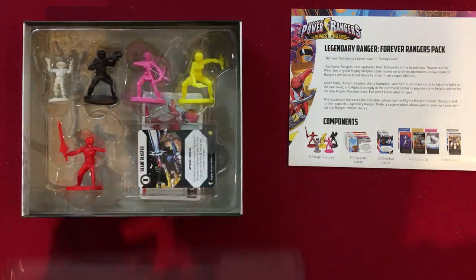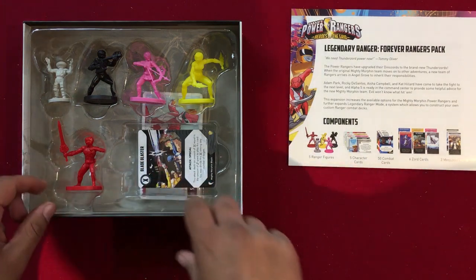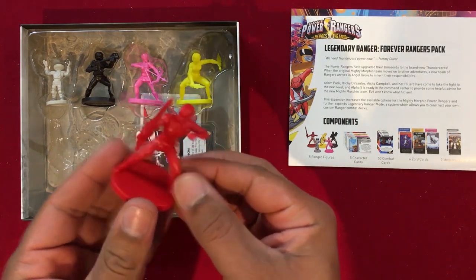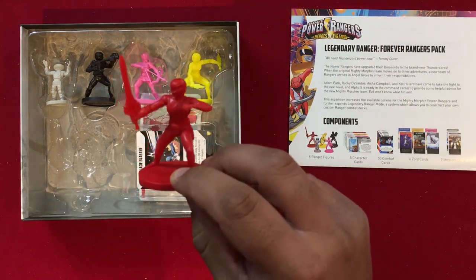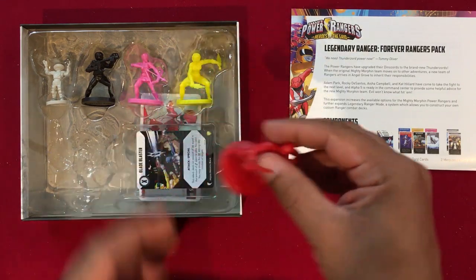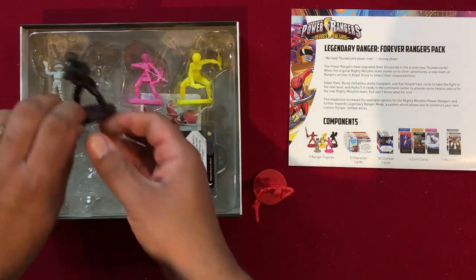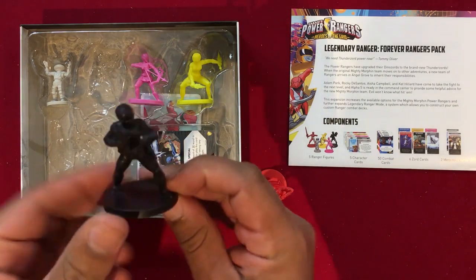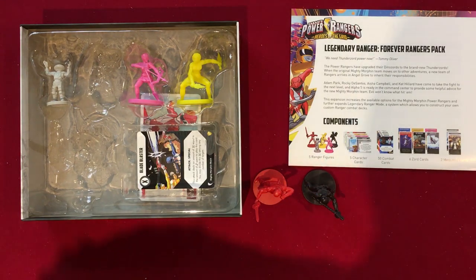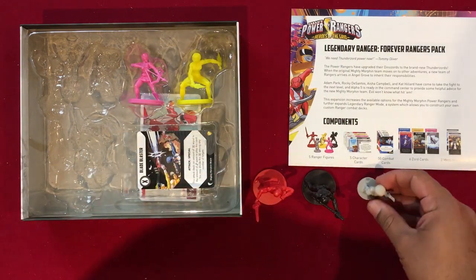I did take the tape off the figures and open up some of the cards to make them easier to take out. Here we've got the new Red Ranger — this is not Jason; this Red Ranger figure is Rocky DeSantos. He looks pretty cool. Here we have Adam Park as the Black Ranger; the axe does seem to have a little bit less detail than the other Power Axe. And here is the new Alpha 5 figure — looks pretty cool.